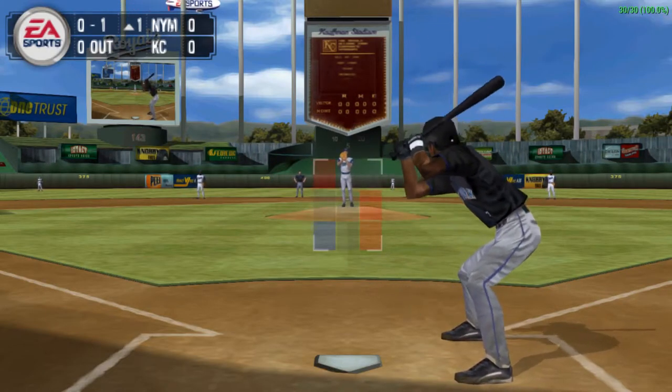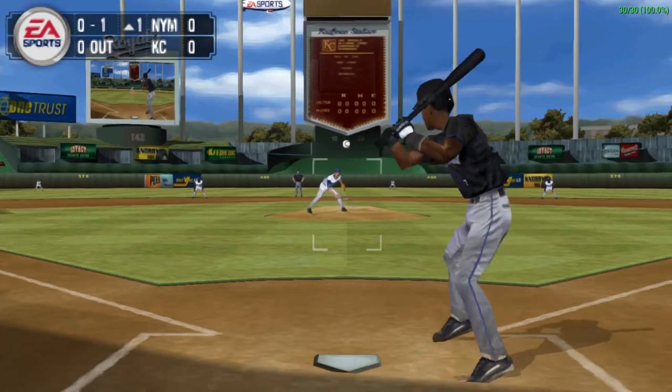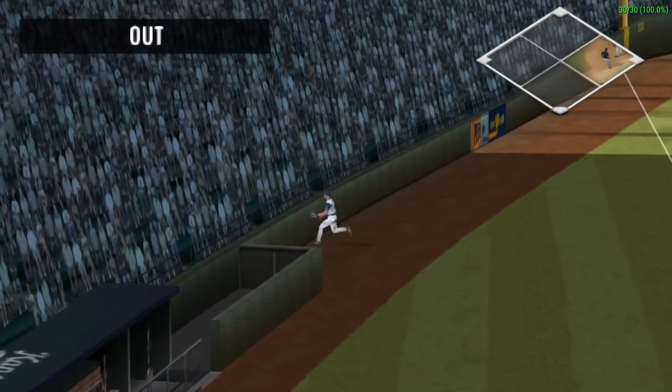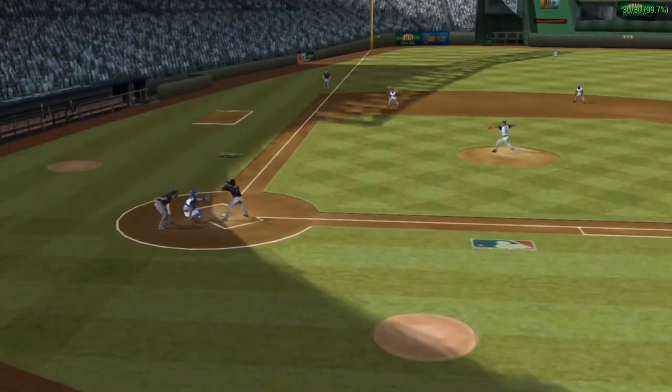He gets strike one. That's a nice pitch right there. That catcher gave him a great target and he nailed it. Reyes fouls it away. The ball is caught mid-stride by Graffinino.